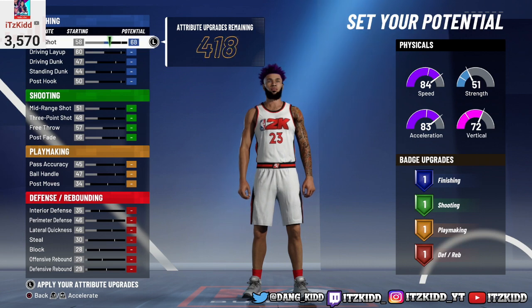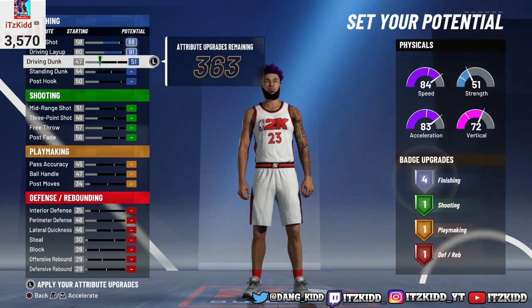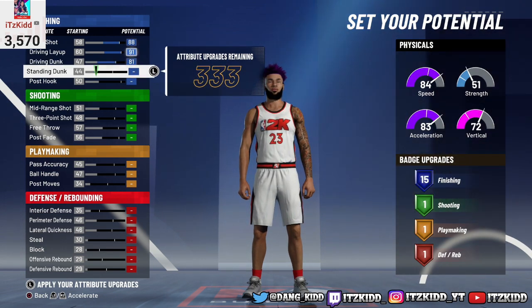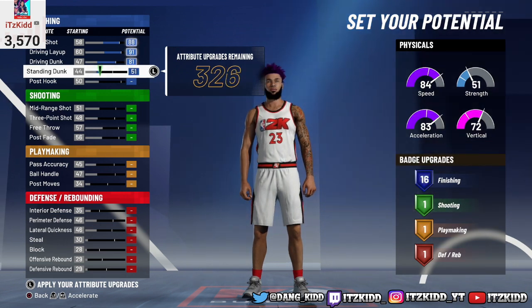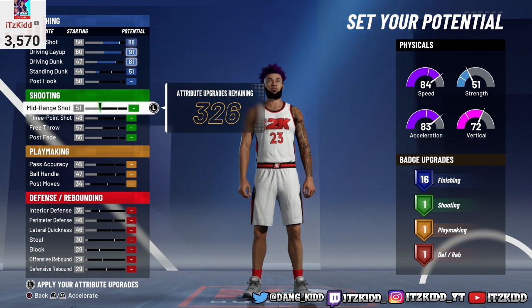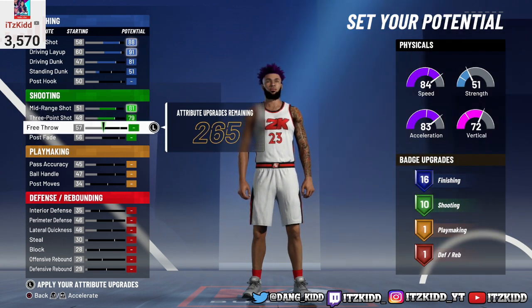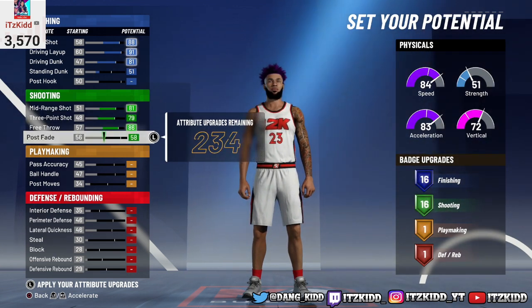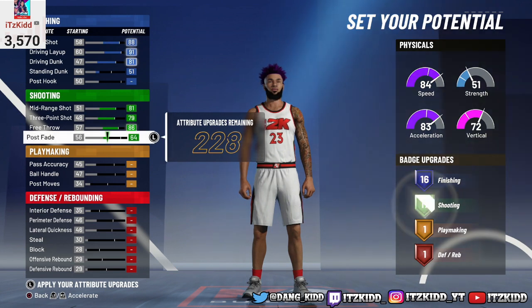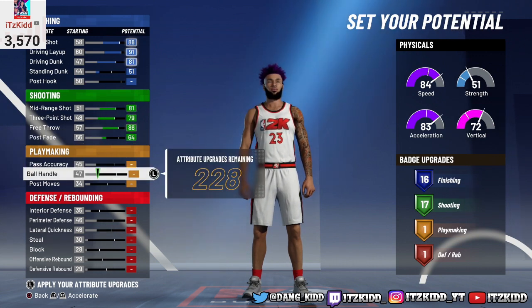For these attributes, make sure you do exactly what I do: max out close shot, max out your driving layup and your driving dunk. For your standing dunk, leave it right there at 51 — that'll give you 16 finishing badges. Don't touch post hook. When it comes to shooting, max out mid-range, max out three-point, max out your free throw, and for your post fade leave it at 64. Cut it off when you get 17 shooting badges.